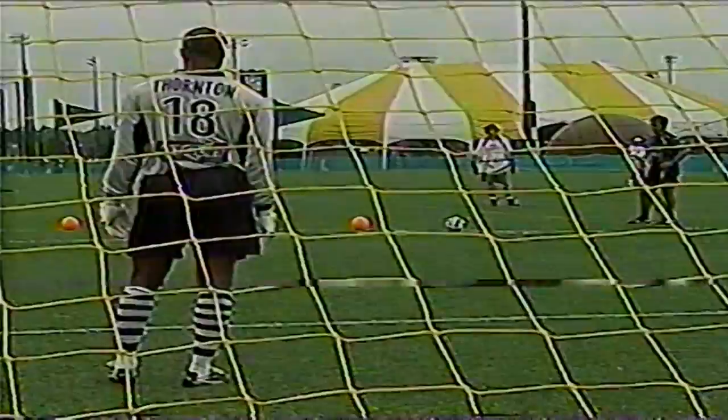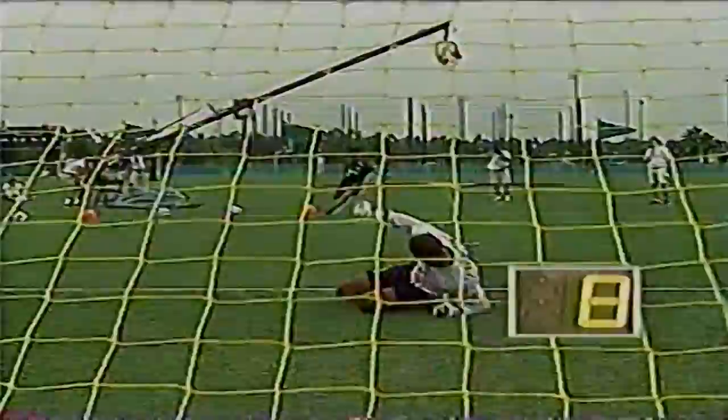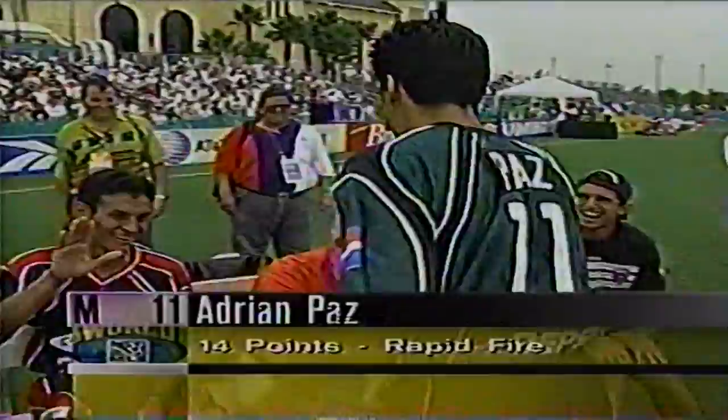The goalkeepers must stay within the six-yard box, but they can receive 25 bonus points for their team depending on their performance. There's got to be some strategy involved — I would think the five-point balls should be struck very low, and maybe lob the other ones. Paz has got Zach Thornton on the run right now. Good little round by Adrian Paz — 14 points, not a bad outing.